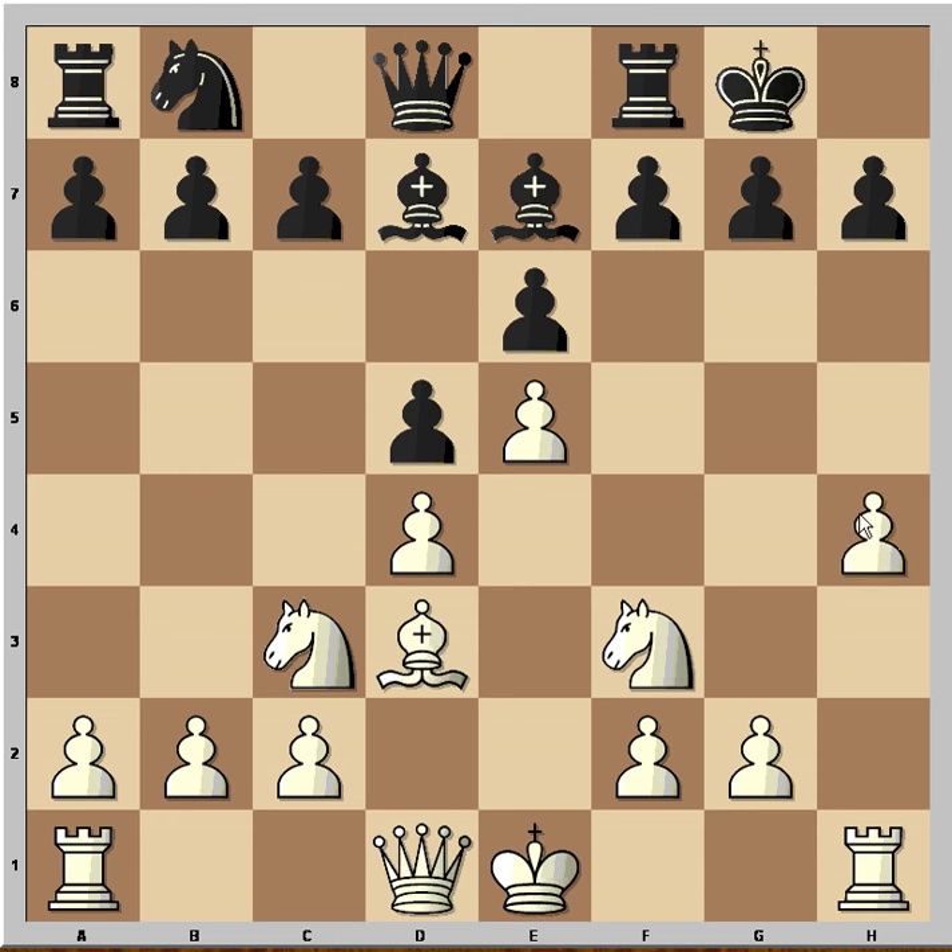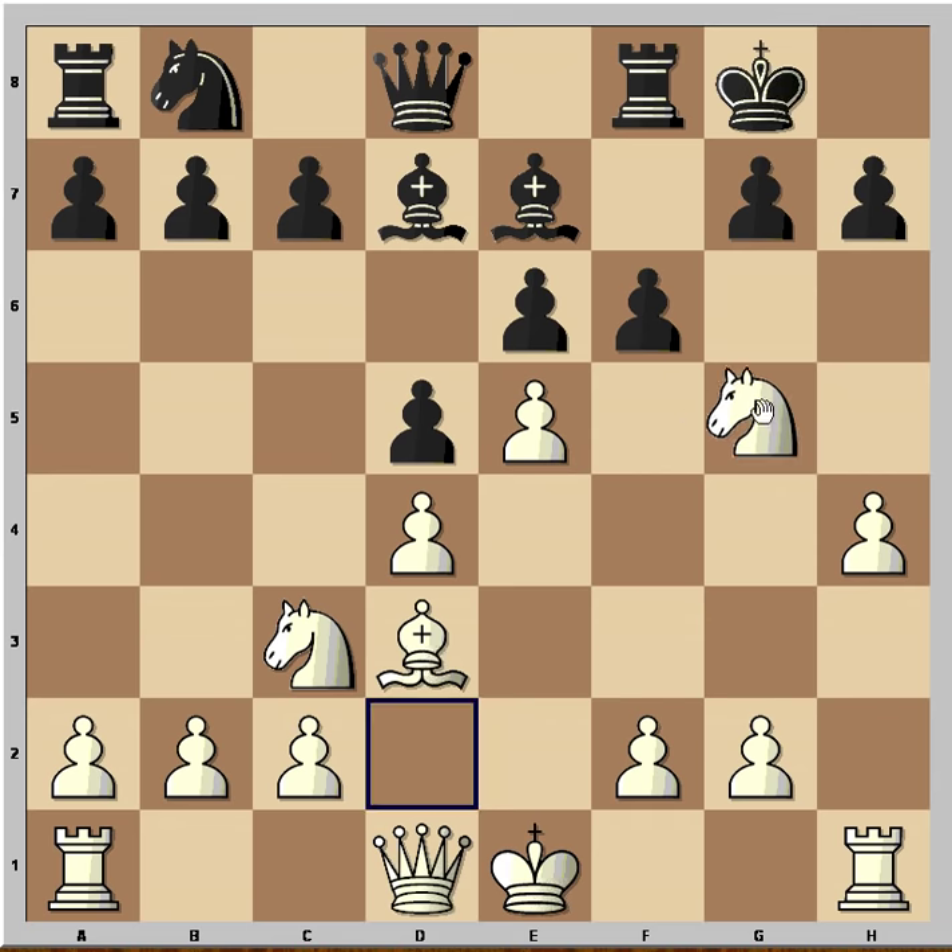Instead he played h4, with the idea to play Ng5. Black saw that plan and he played f6. But surprise, surprise — white played Ng5 anyway! And black decided to take the knight.